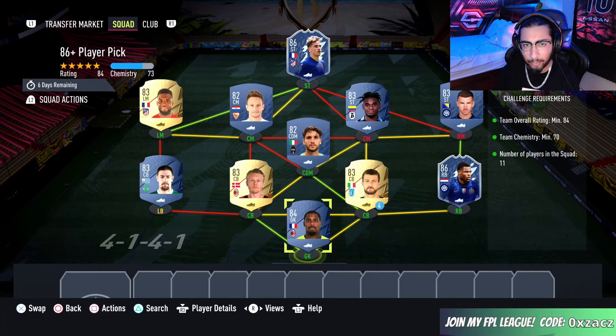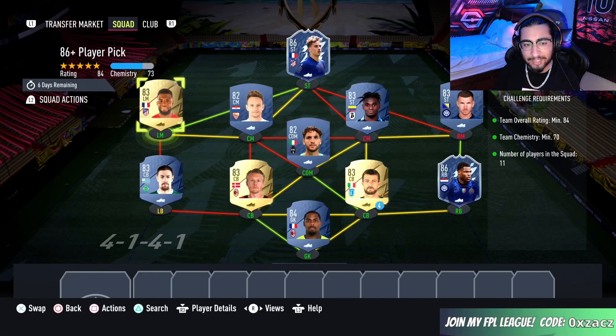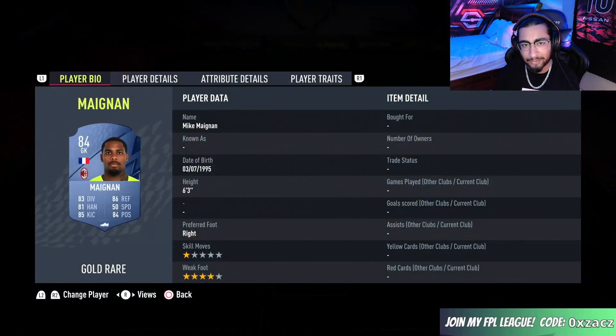This is going to cost 55,000 coins to complete. Loyalty is required, but even though both the center backs and the left midfielder do have loyalty, it does not affect this SBC whatsoever. Here are the players I did use.